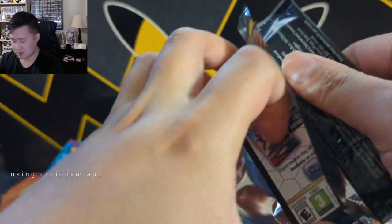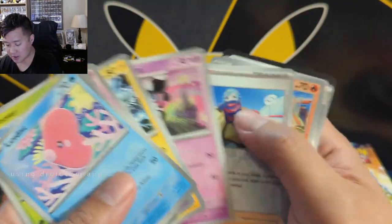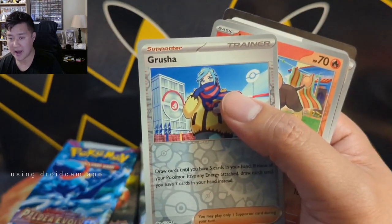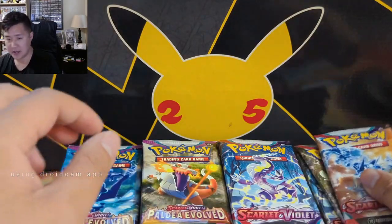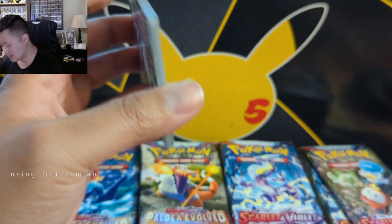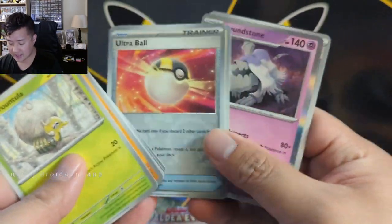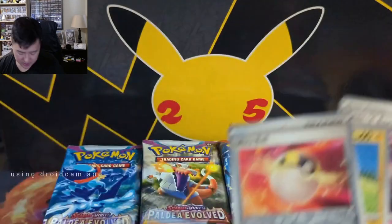We'll go back and forth to see which box does better, starting with Paldea Evolved. Best of luck Ty, and thanks for allowing us to do this break on your behalf. We have a lot of packs to open so we're going to go straight to the back and try to keep this video not too long. First Scarlet Violet base - nothing crazy so far.